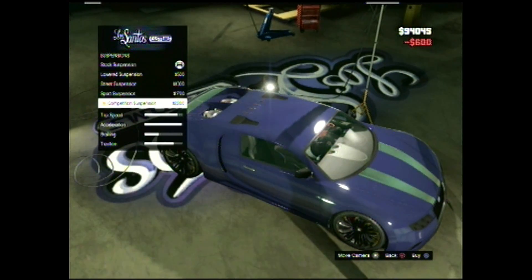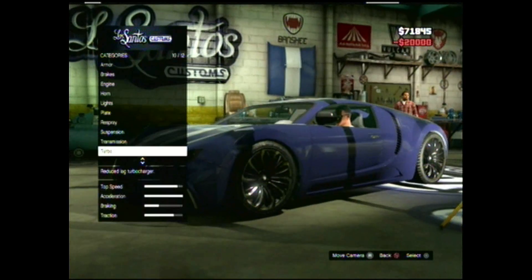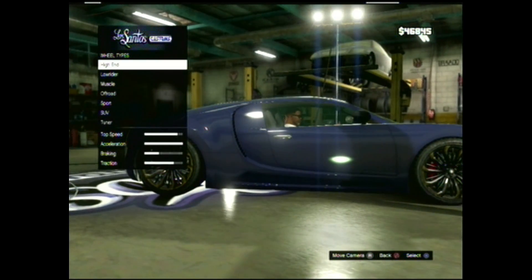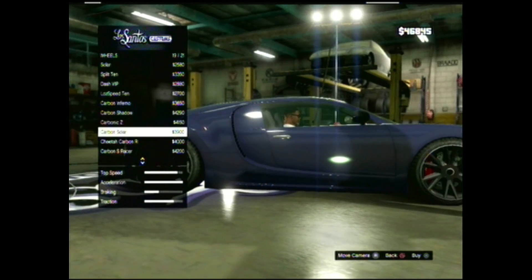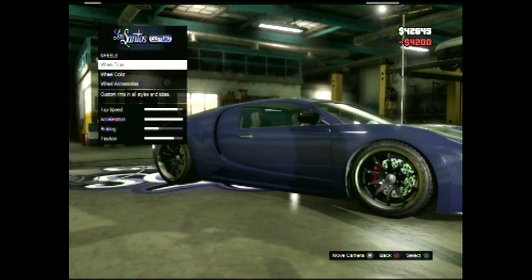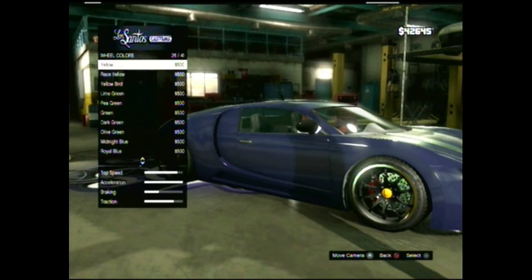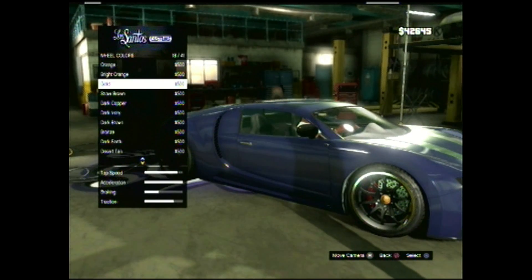I'm adding race transmission and turbo tuning — just making this the best possible car. For wheels, I really like the carbon shadow wheels; they're probably one of my favorites. They look great on the Bugatti, especially if you change the color a bit. You can also change the wheel color separately.